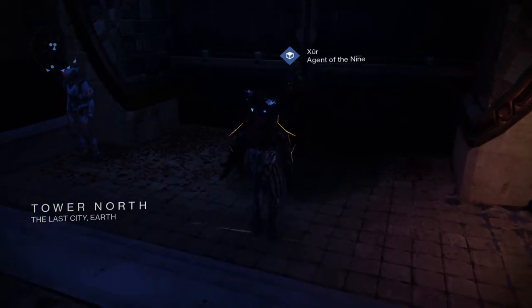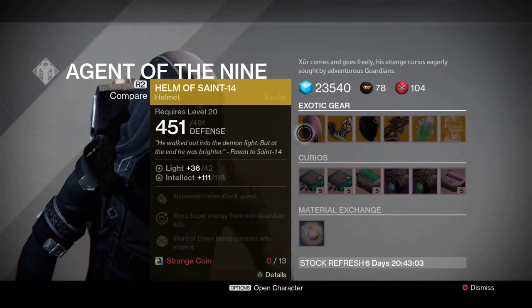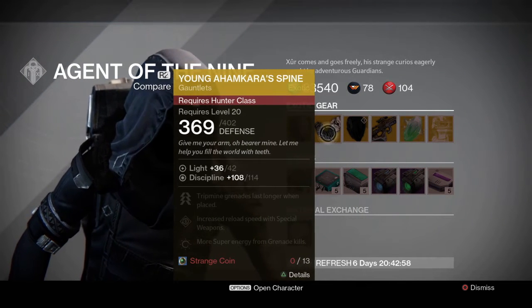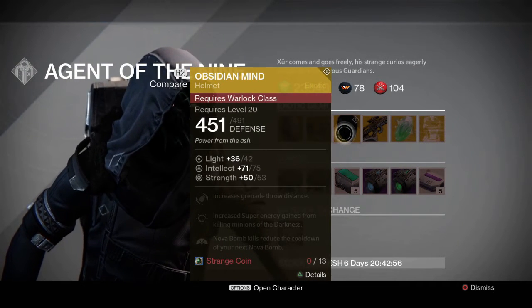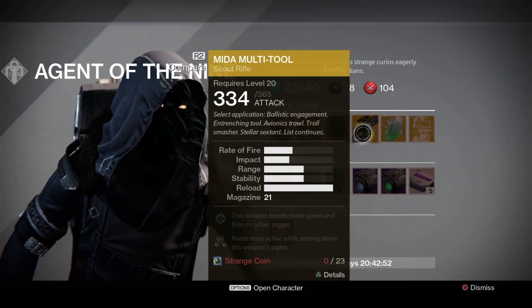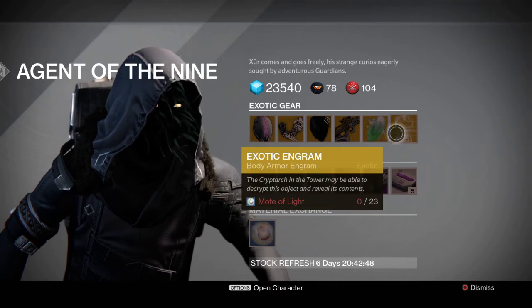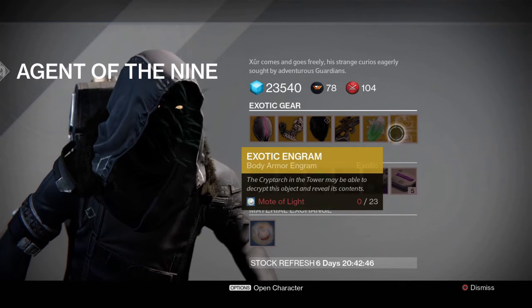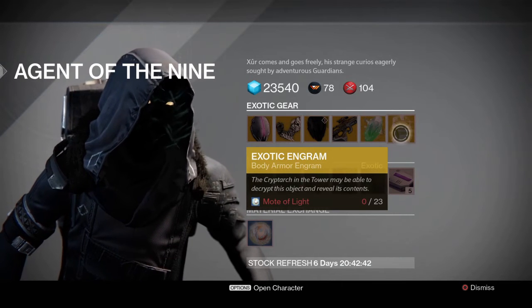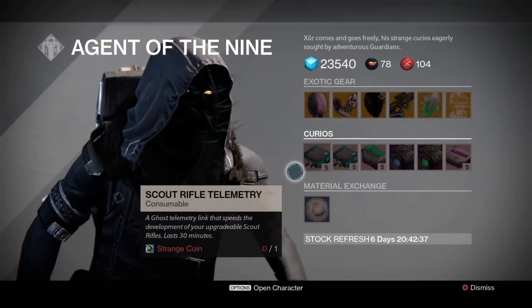Here we go — he has the Helm of Saint 14, Young Ahamkara's Spine, Obsidian Mind, Mida Multi-Tool, and of course Exotic Shards and Exotic Engrams. Guys, trade in your Radiant Shards or Ascendant Shards, buy a bunch of Motes of Light, and use these Exotic Engrams until you get all of the new Exotic pieces for your characters. That's what I'm doing and that's what I suggest you do also.